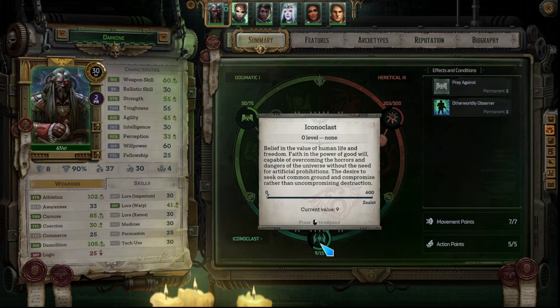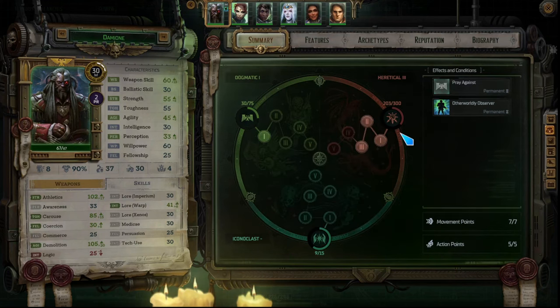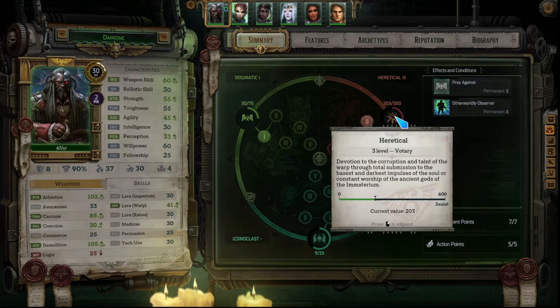The second pathway is iconoclast — if you're talking about alignment I'd say chaotic good. You're all about freedom, helping people, and sacrificing for the greater good. This pathway is also very xenos-friendly compared to the others. It's the most goody-two-shoes of the three playthroughs. Then you have heretical, which is definitely the chaotic evil methodology — you can feed into the corruption, be pretty messed up. This game is very dark, so we're talking about sacrificing people, torturing people, and heretical actions.